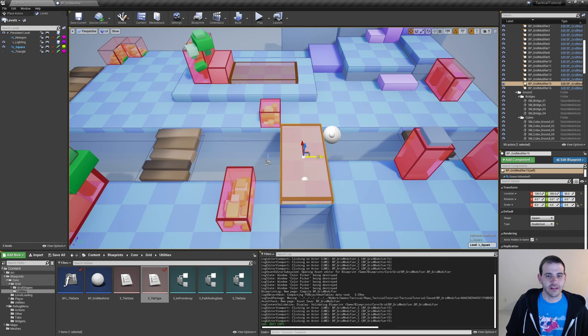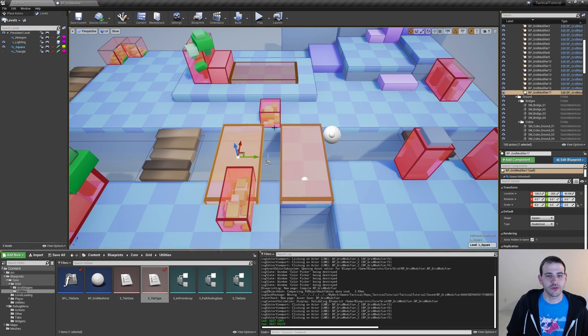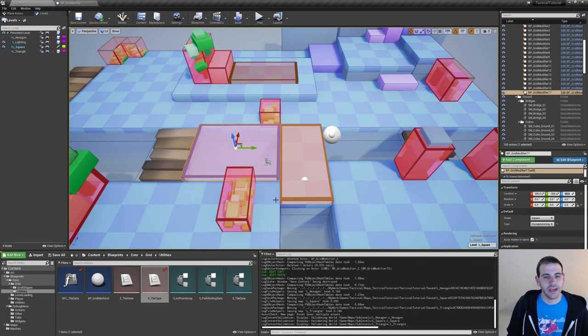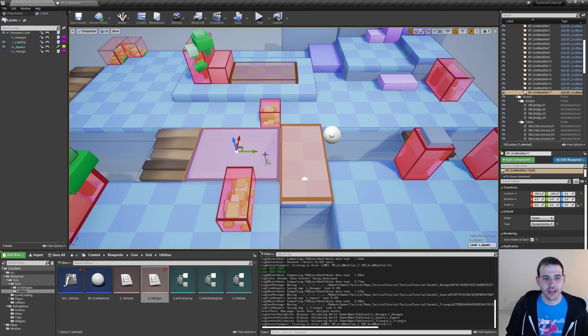Now if I duplicate that one and paste it right here — I want to make this zone, the hole, a flying unit only. I'll change the type to flying unit only. Now it's purple and I can align it with the ground under it. I'll scale it and also make it a little bit lower, so it's at the same exact level as the rest of the ground — setting it to zero since everything else is at zero.